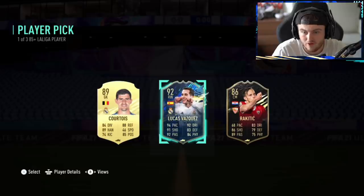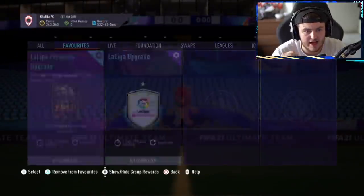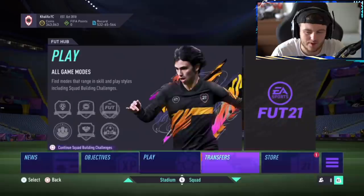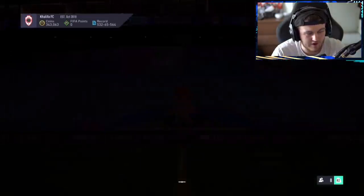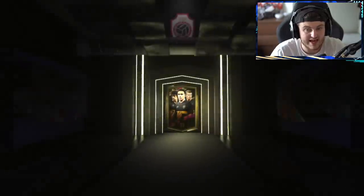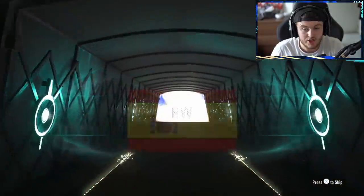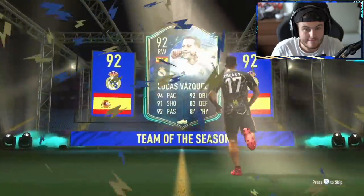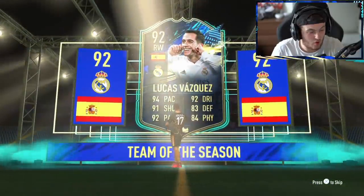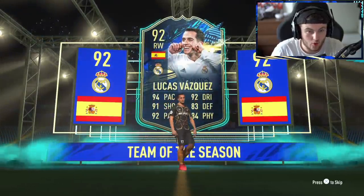We've got another player pick now. TOTS Vasquez — nice. Inform Rakitic as well, but we're not interested, it's TOTS Lucas Vasquez. This makes me curious about the odds because usually EA just gives us the same pool of three or four players. But if rewards are evenly distributed and fair, this will be quite fun. Spanish, right wing — and well, that's just awkward because we just took Vasquez from the player pick.